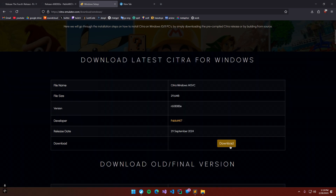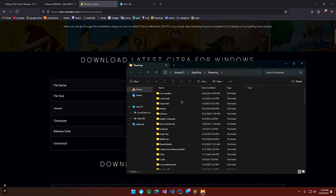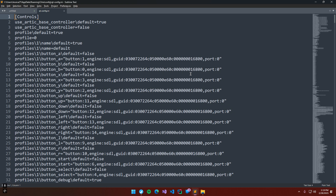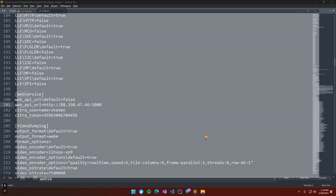Once you download it, open Citra and immediately close it. Now press Windows plus R and type %appdata%. Find the folder Citra and then config. You need to configure the .ini file — press Ctrl plus F and find web_service. Change the value from true to false and type this custom IP address to have multiplayer rooms in Citra.